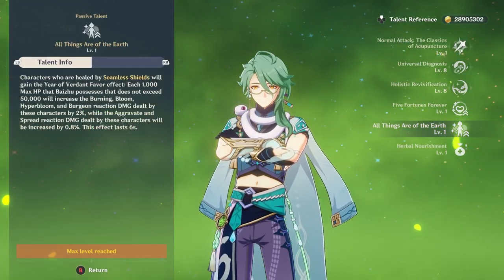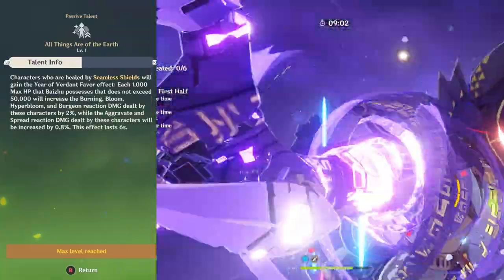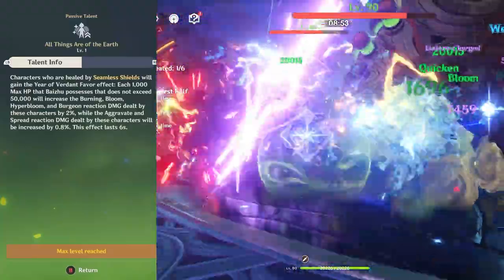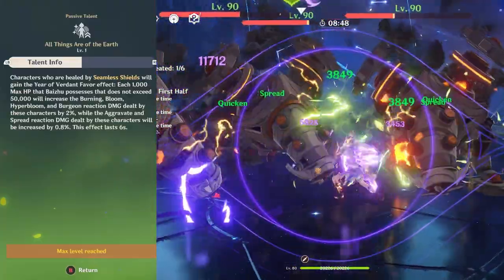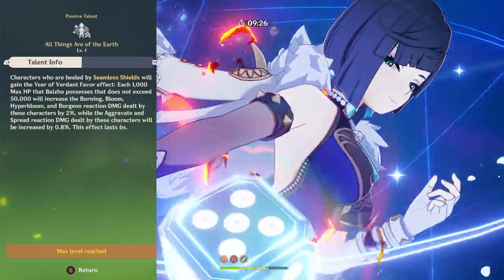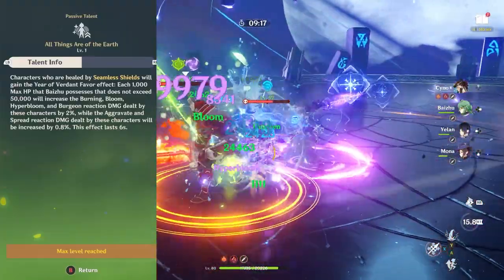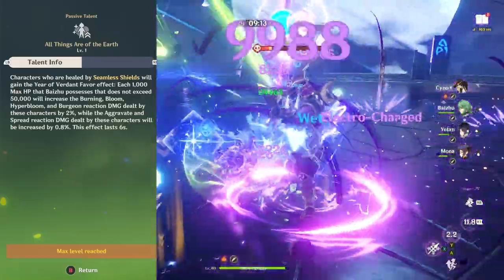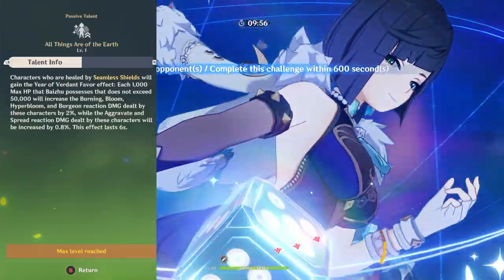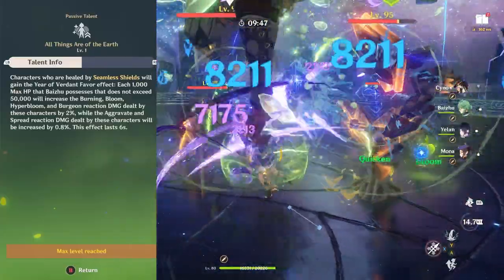The last passive, All Things Are of the Earth — whenever you have the shield buff from the burst active, you get a certain buff scaling up to 50,000 max HP. This increases damage from Burning, Bloom, Hyperbloom, and Burgeon reaction damage, as well as Aggravate and Spread reaction damage, increased by 0.8 per thousand HP up to 50,000. With how frequent Dendro reactions are in teams with Alhaitham, Nilou, and Cyno, these numbers will add up and result in significantly more damage over time.